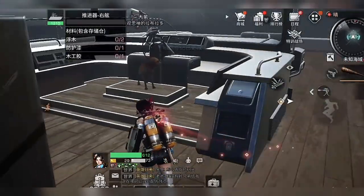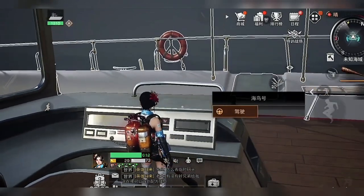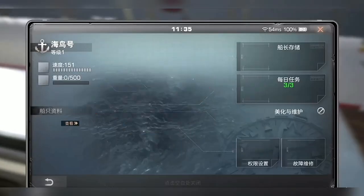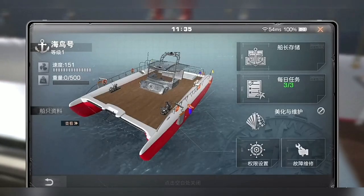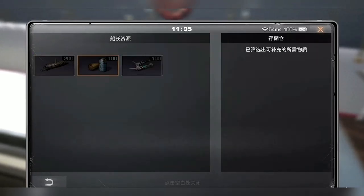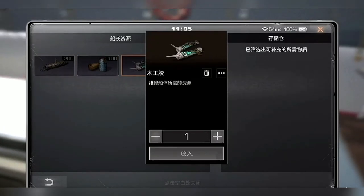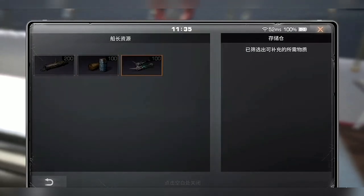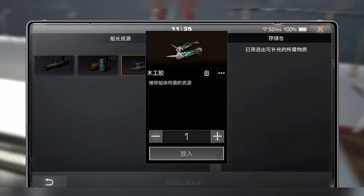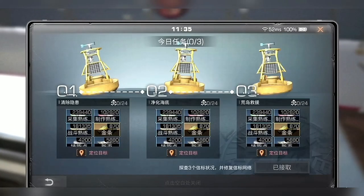First, let me show you some new updates on the ship function, like this ship repairman. Each part of the ship has a durability and can be repaired with these repair items. Survivors can use the repair repatriation stand to withdraw repair items and other resources from the sea bed.